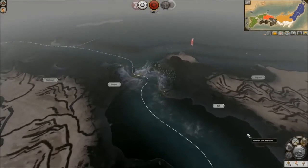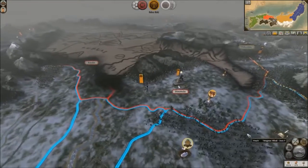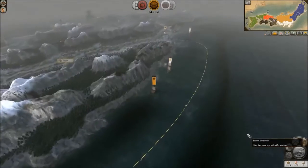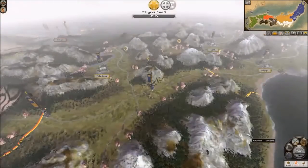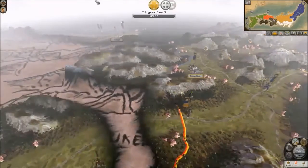We'll need the Chosokabe to attack them. The Ikoiki are moving their units around. They have a lot of armies, but none of them very large. Oh look, they just took out my other naval port.